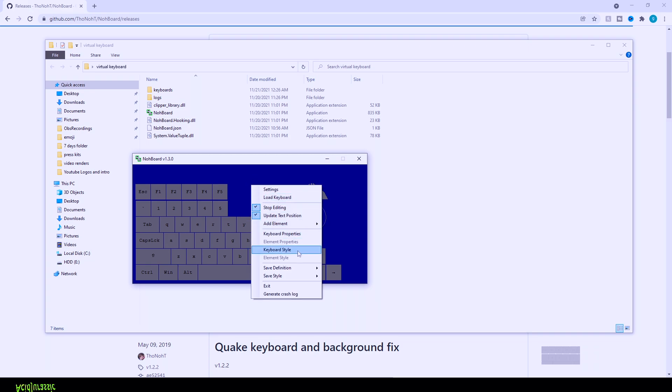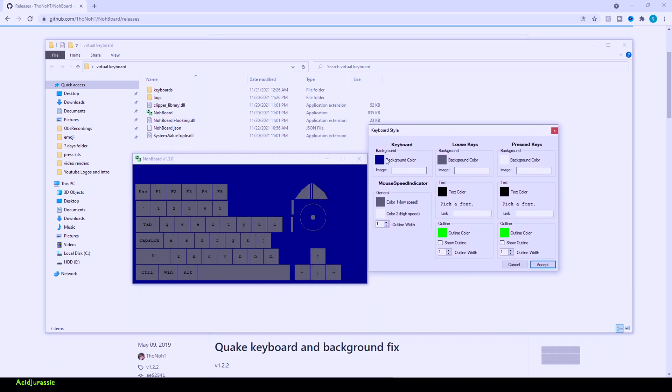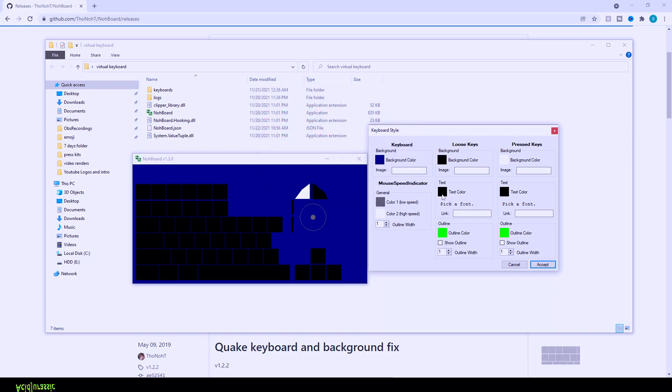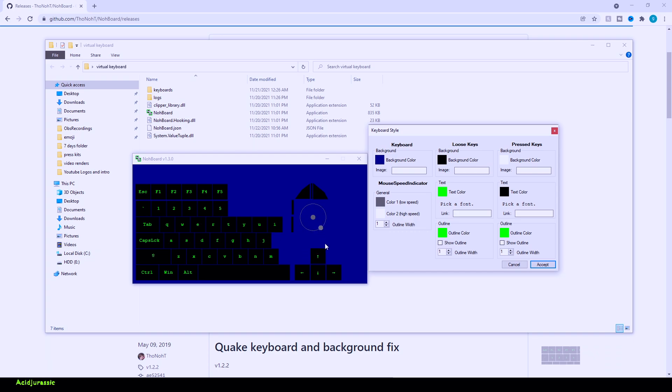To customize the buttons, go to 'Keyboard Style'. This shows the keyboard background — we'll keep that default. Notice 'Loose Key' versus 'Press Key': loose key is the default without any button being clicked. We're going to change the background color to black — click the little square and set it to black. I'm going to change the text to green because I like the way it looks. For the mouse scroll wheel, we'll set it to black for the background and green for the speed indicator, which lights up whenever you move the mouse.